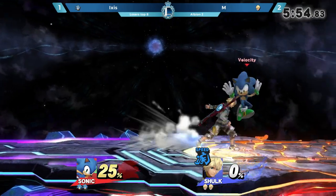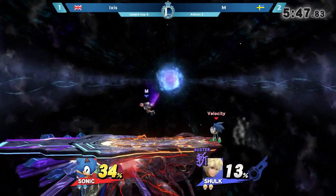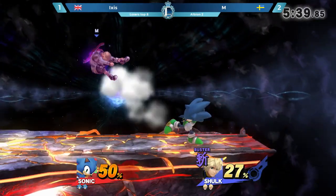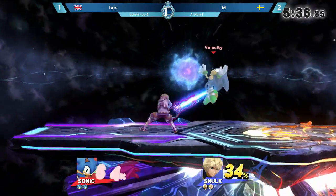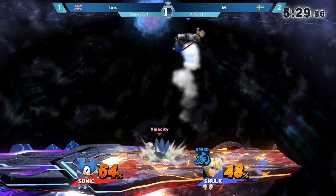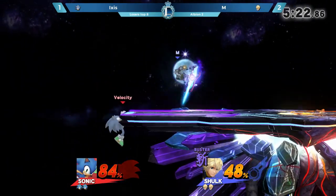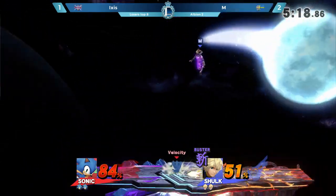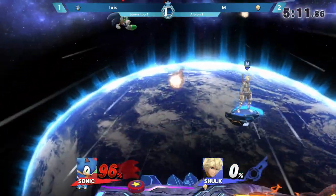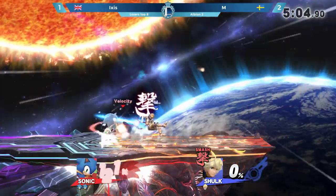M is getting rid of those platforms that he noticed Ixis was really enjoying. Instant double up air. Always scares me whenever Ixis does that. Getting out of the grab — and this is the key thing with Ixis: even in those opportunities where it looks like M has the read, Ixis is being very flexible, very adaptable with how he moves. That is key to how he plays — probably the most defining thing about him as a Sonic player. That was really nice from Ixis, catching M out of one of his jumps.